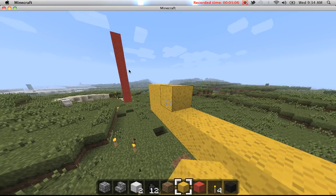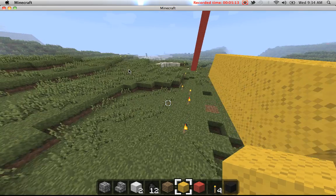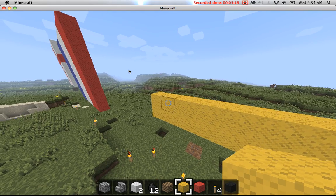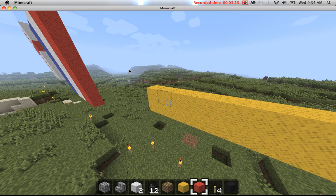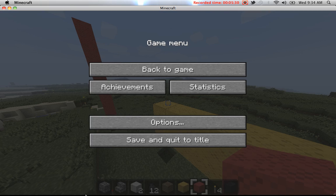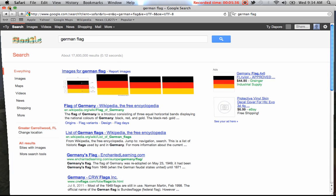There we go. That's too short — oh, that's a wee bit better. Now we're going to do the red. Let's see, let's double check, so we're going to make sure we get this right. Alright, we're doing pretty good. Now we're going to do the reds.